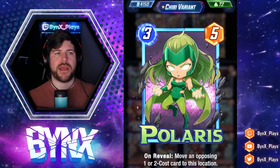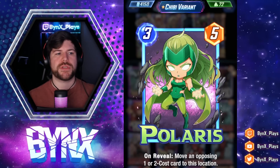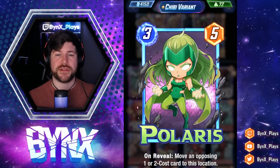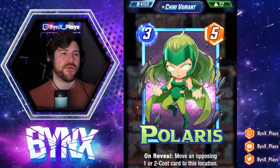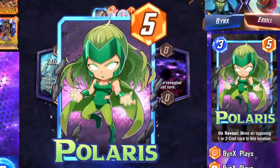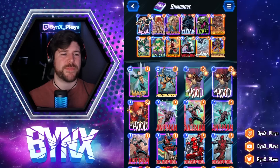The main one I really want to highlight is Polaris, a three energy, five power. On reveal, moving an opposing one or two cost card to this location. Super underrated right now. It's overstatted at three energy five power, and also can just really wreck your opponent's game plan. It's really good against Angela or just moving one drops into bad spots.